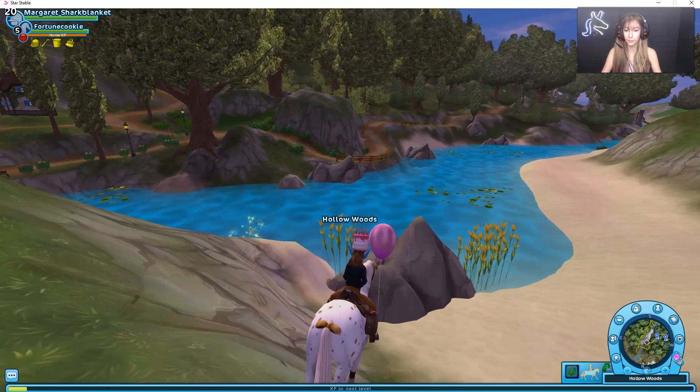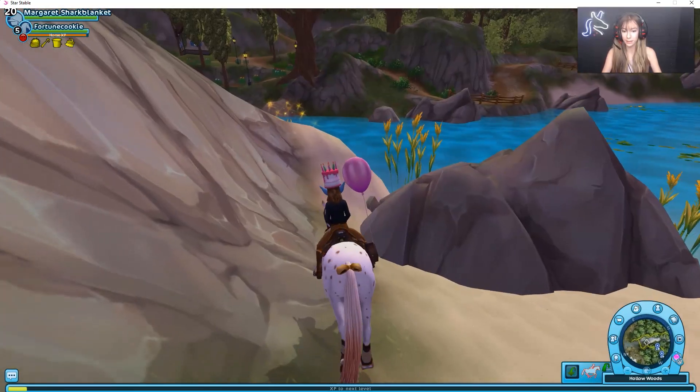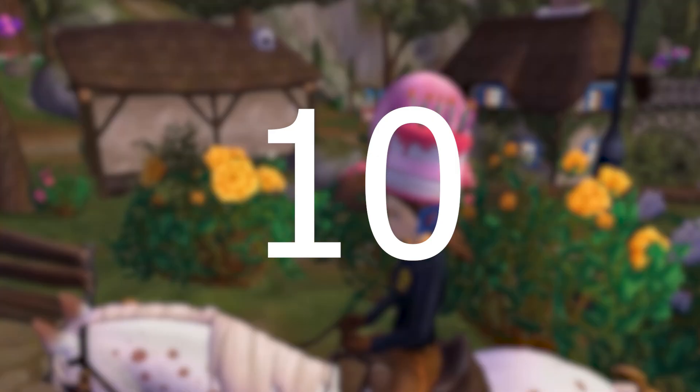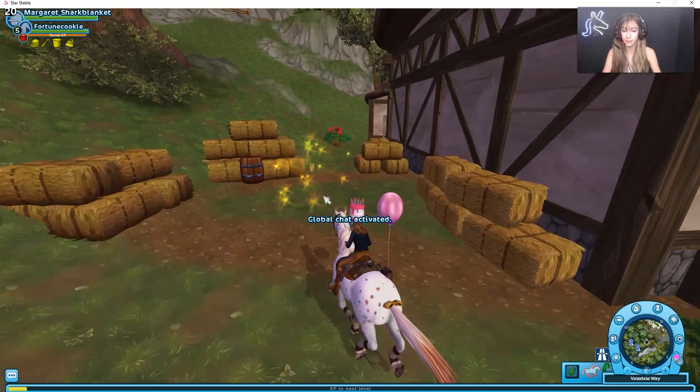The next golden horseshoe is right across from it, and if you just fall down from Veiledale you can see the trailer back there — it should just be right here. The next one is right behind the stables and it should be in clear sight.